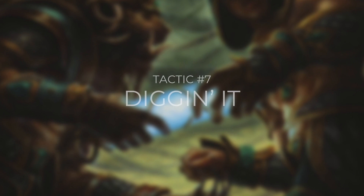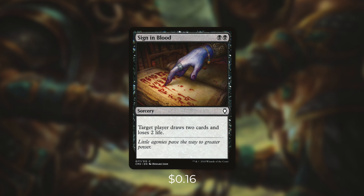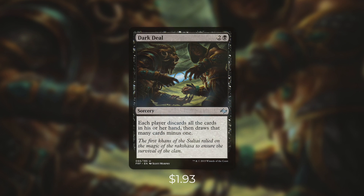But what are some ways that we're going to get to all these good cards? Let's move on to tactic number seven: Diggin' It. First up, there's Sign in Blood, which says target player draws two cards and loses two life. So we can use this to draw some cards or even finish off an opponent. Next up, there's Syphon Mind, which says each other player discards a card, you draw a card for each card discarded this way. And remember that if any of those cards are creature cards, our commander's going to trigger. Next up, there's Necrologia, which you can only cast during your end step, and you're going to have to pay X life to draw X cards. This can be a great way to dig through your deck, but it can also be a great finisher too — if you draw into and then have to discard a ton of creatures, you can deal a lot of damage to your opponents. Finally, there's Dark Deal, which says each player discards all the cards in their hand, then draws that many cards minus one. The more creatures that get discarded, the more damage all your opponents take.